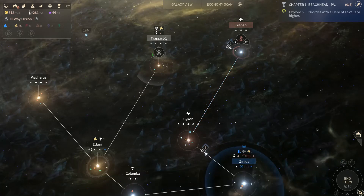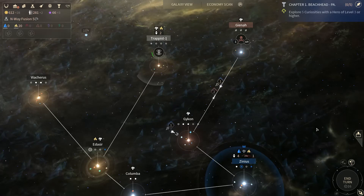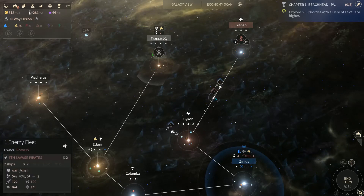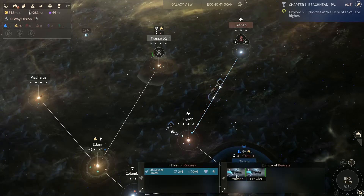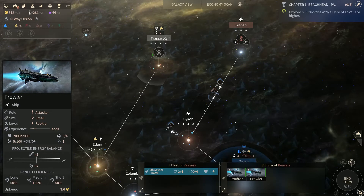Let's move our ships. Get everybody over here in Gaikon. There's that enemy fleet — the 6th Savage Pirates. 122 attack, 190 defense. That ain't no good, and there's two of them. Prowlers.